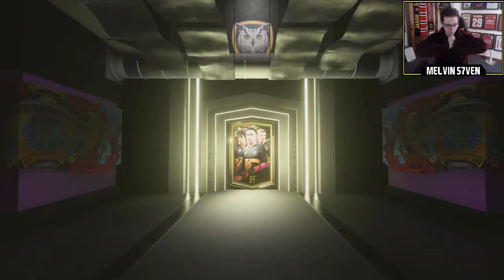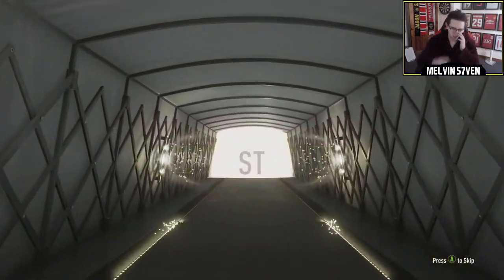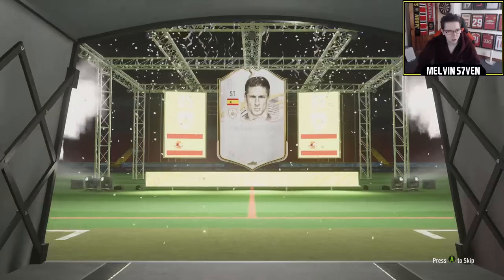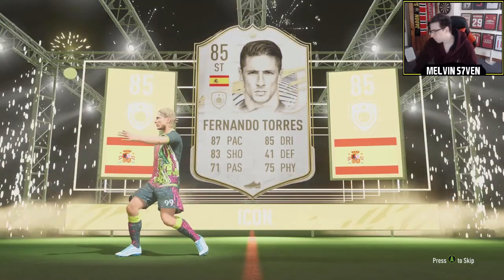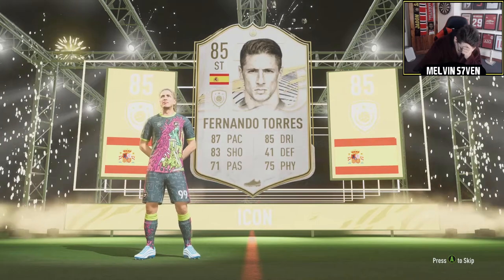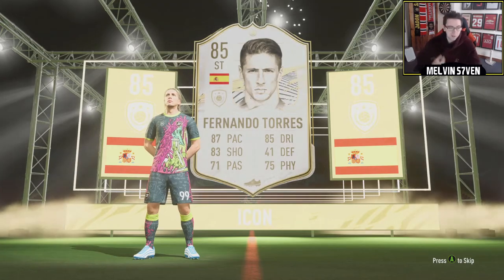Here we go - Base Icon Pack number two. Come on. What's the flag? Two 85-rated - I can't use him. I've got too many forwards as it is, I need a midfielder.